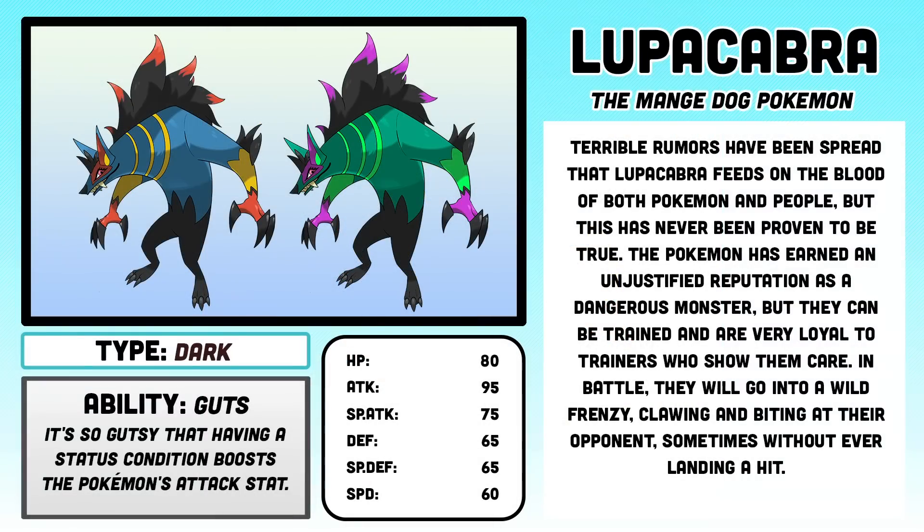Lupacabra, the mange dog Pokemon. Terrible rumors have been spread that Lupacabra feeds on the blood of both Pokemon and people, but this has never been proven to be true. The Pokemon has earned an unjustified reputation as a dangerous monster, but they can be trained and are very loyal to trainers who show them care. In battle, they will go into a wild frenzy, clawing and biting at their opponent, sometimes without ever landing a hit.